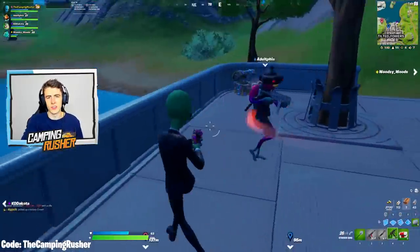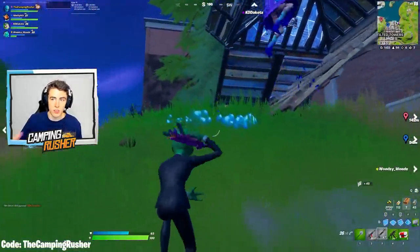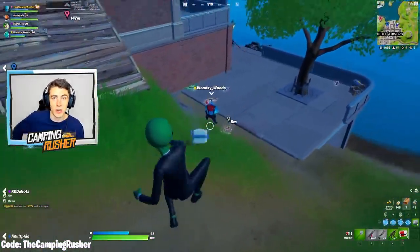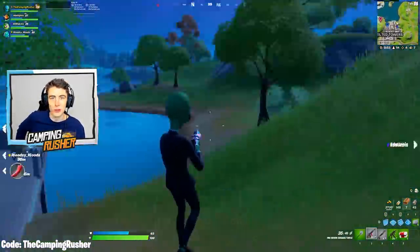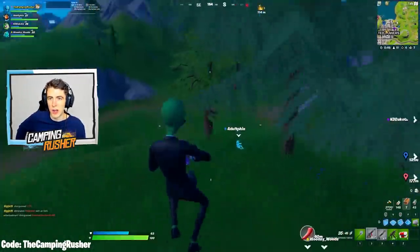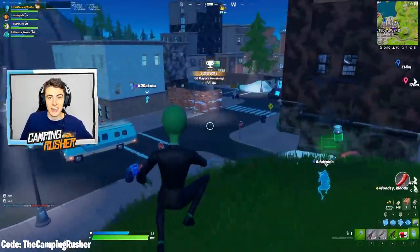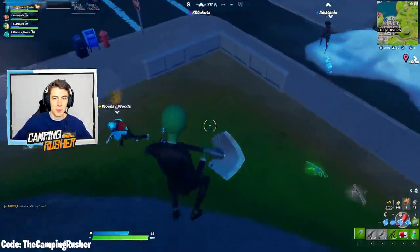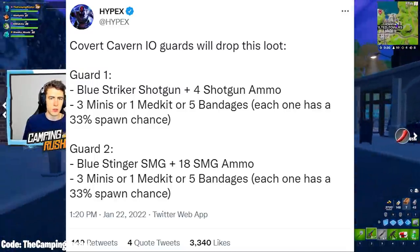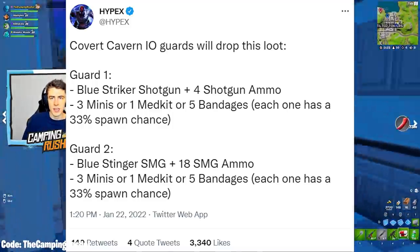Let's talk about Covert Cavern — this is the IO's main POI. It might come next week, but it was supposed to come out last week and got delayed. IO's main base is possibly where they're working on their own version of Caddus — feeding and training it — and that monster versus robot battle version two looks to be our next live event. Guards at this new POI will drop things like a Blue Striker Shotgun, shotgun ammo, minis, and a Medi. Guard two will drop a Blue Stinger SMG with some ammo and the same heals.